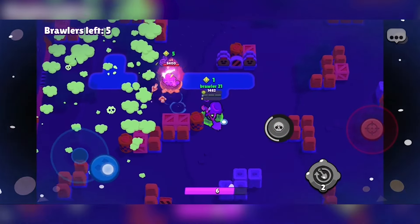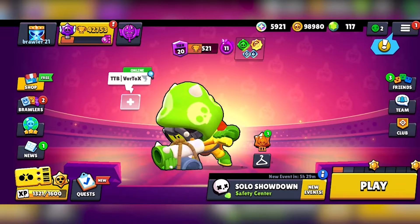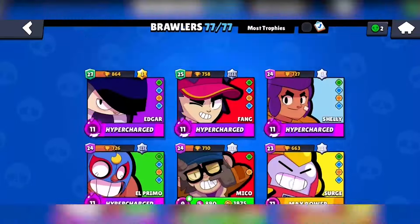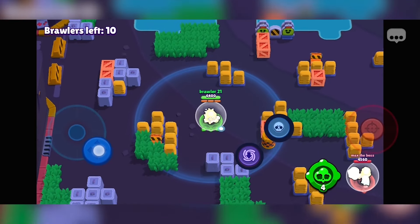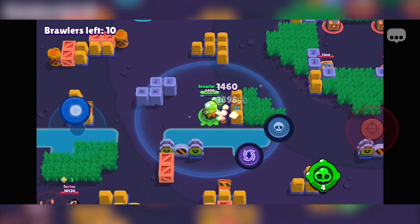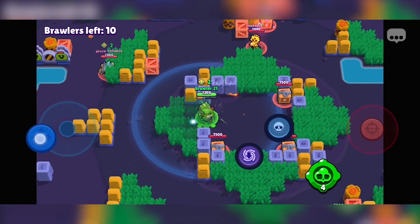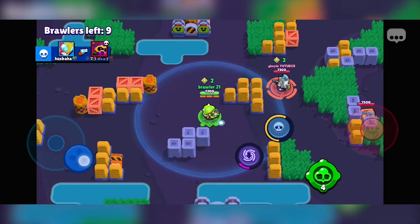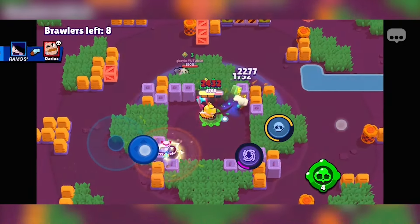I'm just gonna stay here and camp for the entire game. They're gonna team — amazing. Cordelius, I want to get in there and get some power cubes! Please sir, no... Stop sweating, it's not that serious bro. And I'm dead. They really need a search tab for brawlers — like if you have every single one of them, finding the one you want is gonna take you so long.